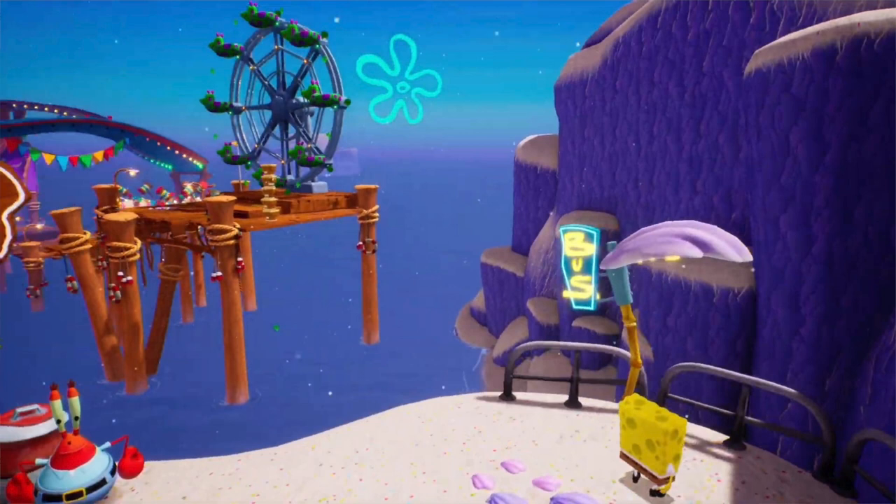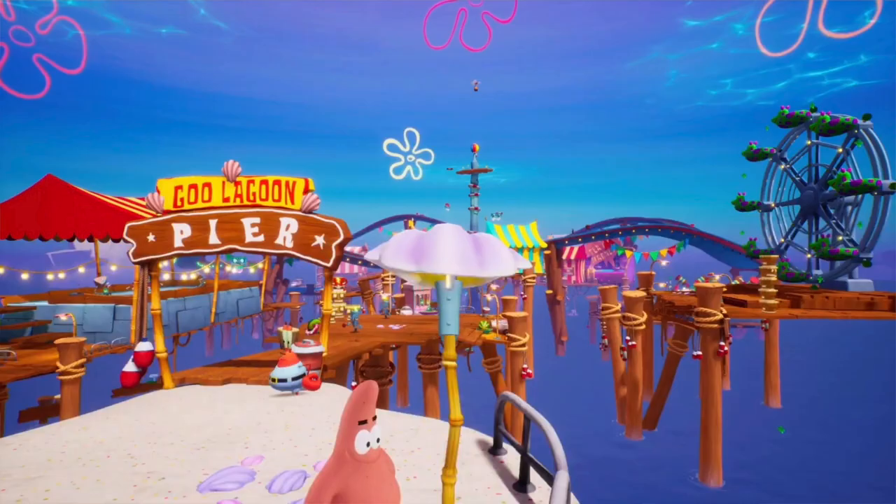Finally, we have SpongeBob at the bus stop. This is the first time I've seen a good look at it — it literally says 'Bus.' And of course, this is where the Goo Lagoon pier is located. Very beautiful in my opinion — it looks great.